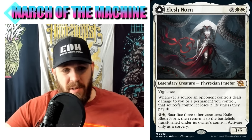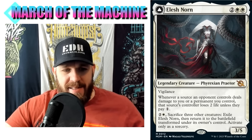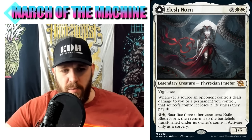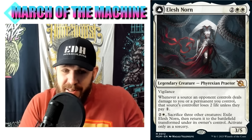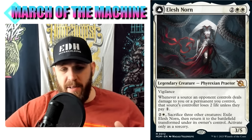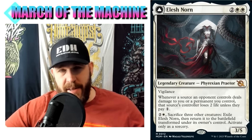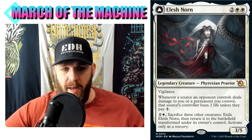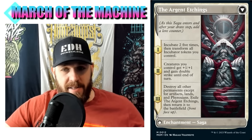You could also do a stax theme, tapping down opponents' lands so they can't pay. Pay two and a white, sacrifice three other creatures, exile Elish Norn, then return it to the battlefield transformed. Activate only as a sorcery. Sacrificing three creatures is a lot. You're obviously going to need sacrifice fodder. The transform wording - exiling and returning - is important. The sacrifice theme might play into the other abilities.